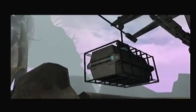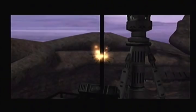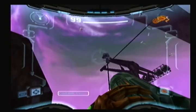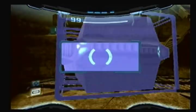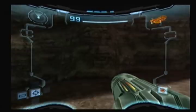What the — is that smoke? I wonder what I'm supposed to do here. Unit cannot be destroyed. Connection to winch system failing — cable strength is critical. I don't think I'm supposed to shoot at it. Oh, there we go — I could have just locked onto it. Why won't it let me scan that? I was standing right on top of it! Integrity at 99.6%? Wow, even after that fall it's still holding up. I guess it didn't fall from very high. But now I can use it as a platform to get across. I see a missile expansion — hopefully I can reach it.